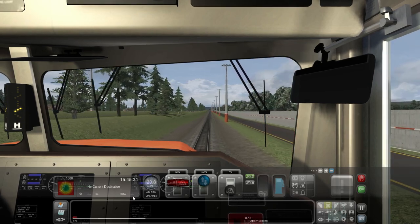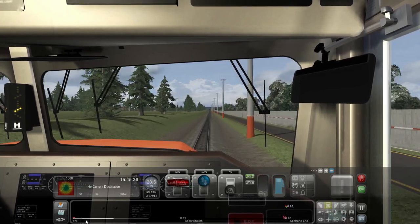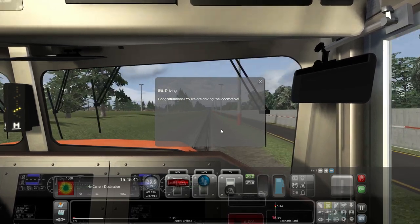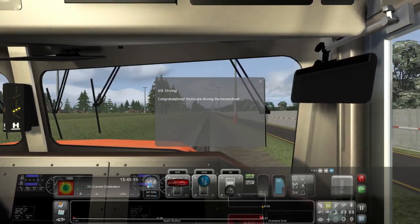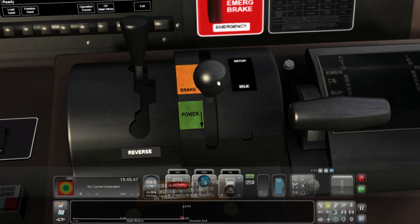We've got no current destination, we're on a road to nowhere. Looks like a bit of a moving map - congratulations, you're driving the locomotive! I don't know how to stop though, could be an issue. Speed is 46.2. To maintain speed we don't need any power and can coast along - move the throttle back to the center position between the brake and power indications. Let's put that right in the middle, there we go.